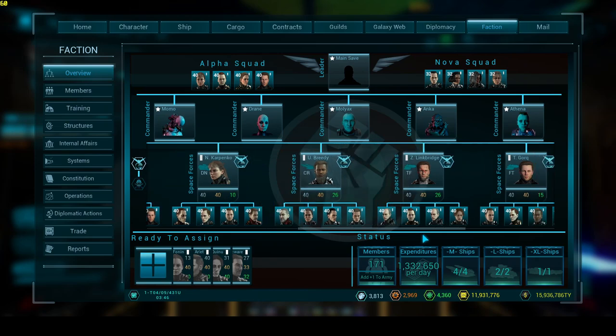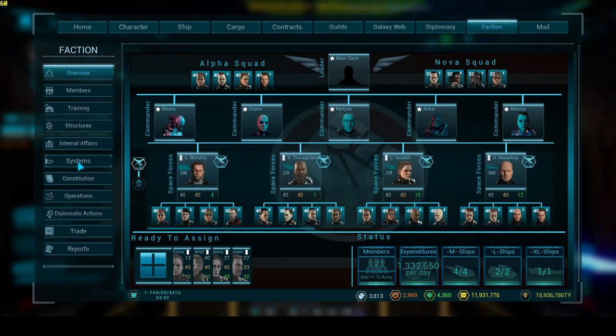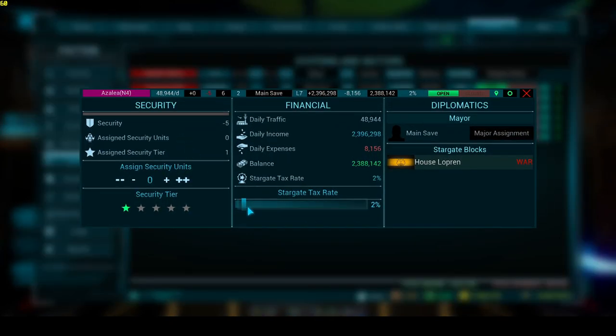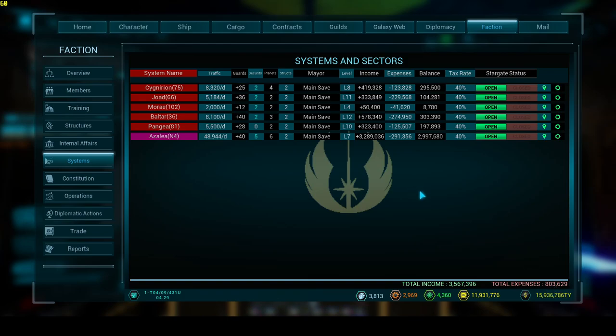I have not lost a single guy. And this is the big thing I wanted to show you guys: total income three and a half million, total expenses $8.03. Cranked all the way, we're still pulling in three mil. So with three and a half million income at $8.03 expenses, what that means is I can go run two, three, four, whatever kind of missions I want, then come back and I'm going to have bank.